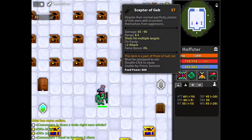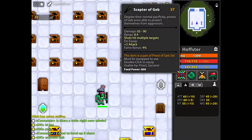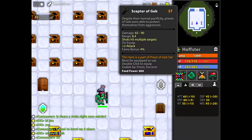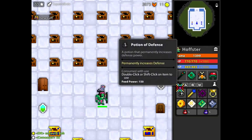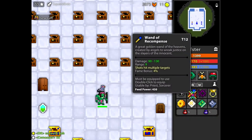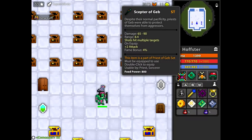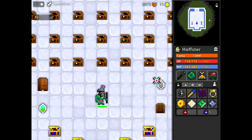The first item is the Scepter of Geb. Now this is a very weird shot pattern — it's kind of like the Twilight Archmage, but slower. It's pretty hard to hit stuff with this. It's got some plus two attack on it, which is kind of nice. 8.4 range, so that's a little bit lower than the regular and a little bit less damage. But of course shots hit multiple targets because it's not a Siwand.